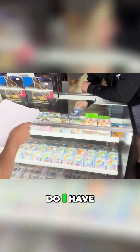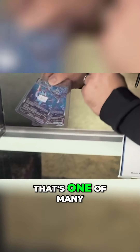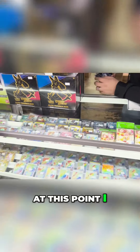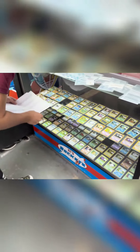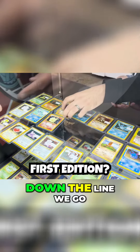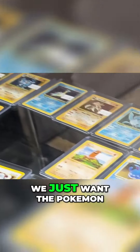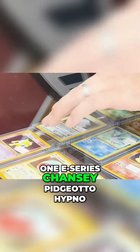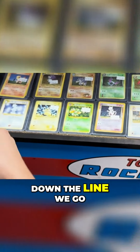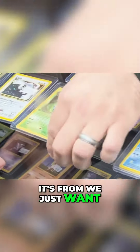Got a Vaporeon — I don't have one yet, so I need that. And at this point I just start firing away: Squirtle, going for the big ones — Articuno, Machamp, first edition. Kabutops, probably the Victory Bell, I like that one. E-series Chansey, Pidgeotto, Hypno — down the line we go. Some are Japanese, some are old, and some are new. It doesn't matter what set it's from; we just want the Pokemon.